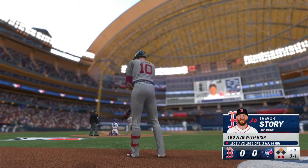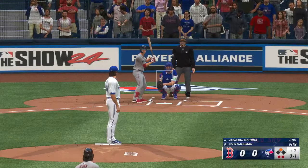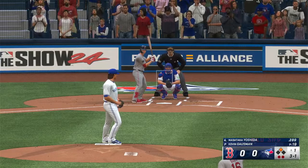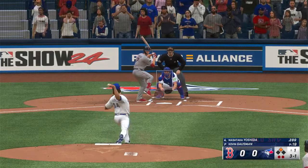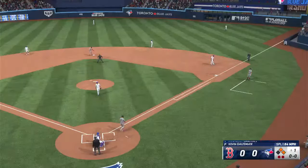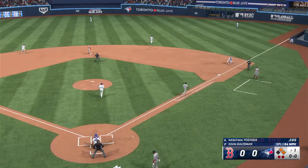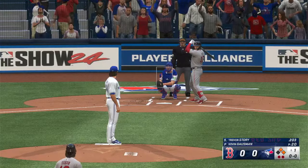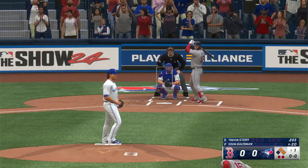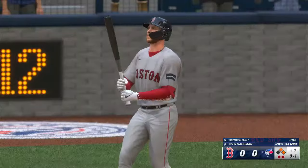Trevor Story waits on deck. Too low — ball four. And he's walked another. Two walks in the first has to be some cause for concern. You're talking about a guy you want to pitch deep into the ball game — it's not going to help with the pitch count. They can't afford to hand out free bases at this rate. First and second, two outs. And stepping in for Boston, Trevor Story.